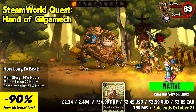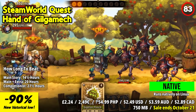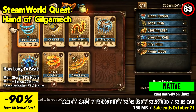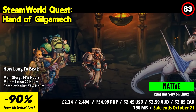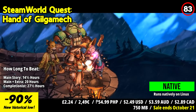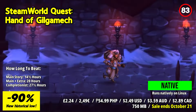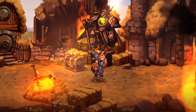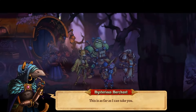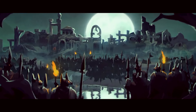SteamWorld Quest: Hand of Gilgamesh is a captivating role-playing card game that combines steampunk aesthetics with strategic gameplay. This game stands out with its unique blend of turn-based combat, deck-building mechanics, and a charmingly crafted world. Players assemble a party of steampunk heroes, each with their own unique abilities and decks of cards. In battles, you strategically play cards to unleash powerful attacks, combine skills, and utilize special abilities to defeat enemies. The depth of deck-building and tactical decision-making during battles create an engaging and rewarding gameplay experience.